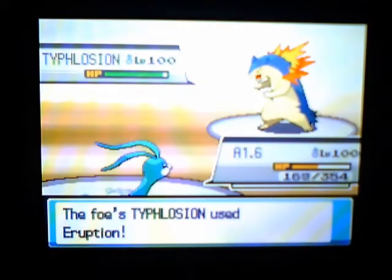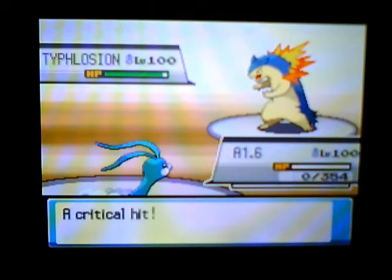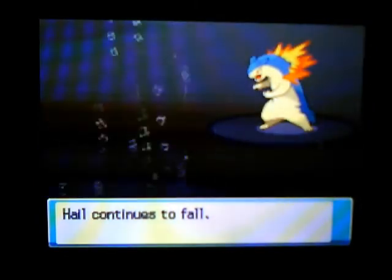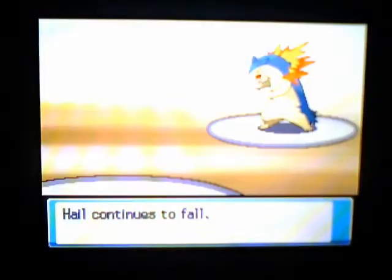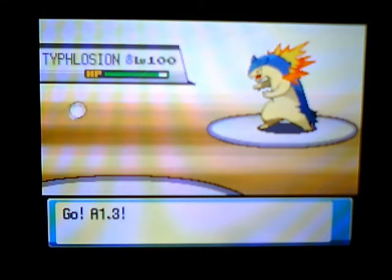I presumed I could take another hit and roost off the damage, and then continue to do that until I'm at about three-quarters health, and I can either toxic or dragon claw. Unfortunately, he gets a crit. The hail's pelting - well, it was pelting in the older generations, so that's what I remember it as.